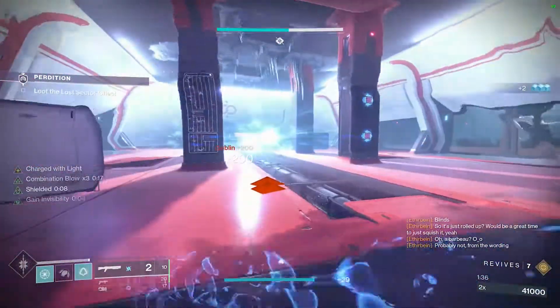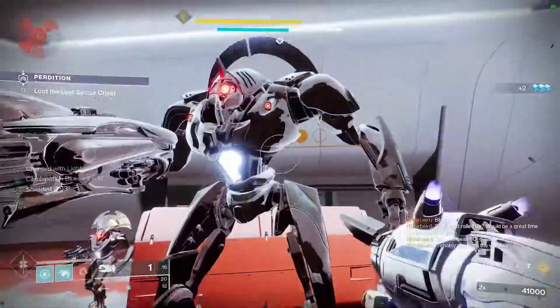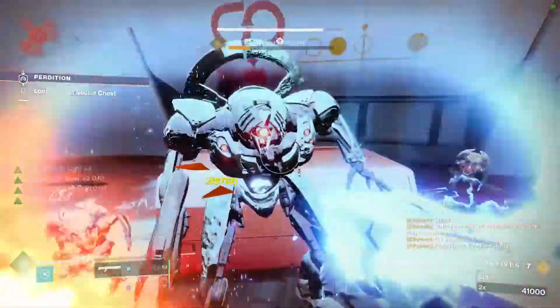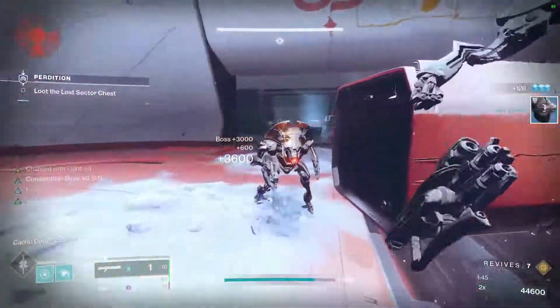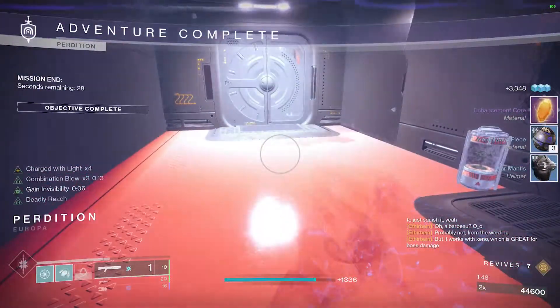This part is very important to kill the boss quickly, because if the champions spawn before you leave the chest, you won't get platinum. And there you go — platinum completion of Master Perdition.